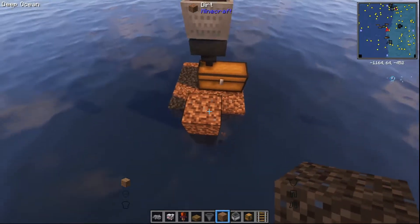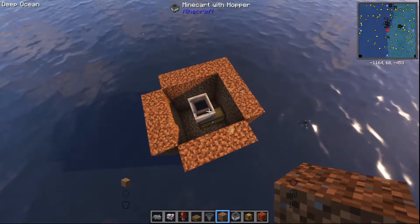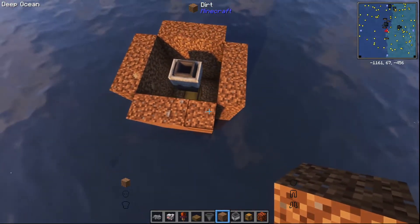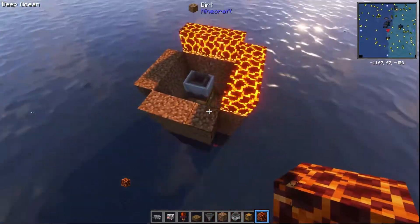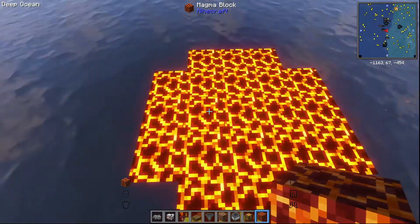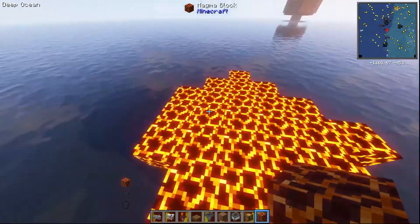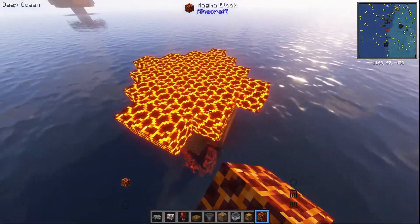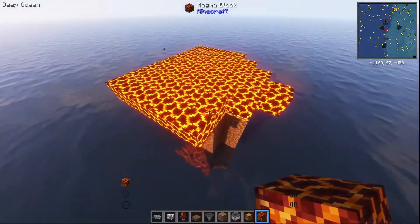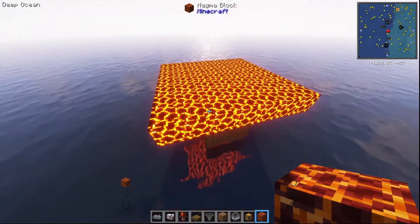Next thing you've got to do is build yourself up walls around this three blocks high. Then we are going to make a magma platform - just make a magma platform around the top of this. Next thing we're going to do is expand this out to seven. At the moment it's five wide, so all we need to do is add one on each side and make that into a square. Remember, this is for Better Minecraft, but it will work on normal Minecraft too.